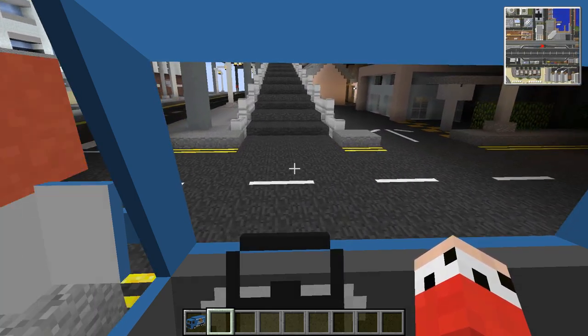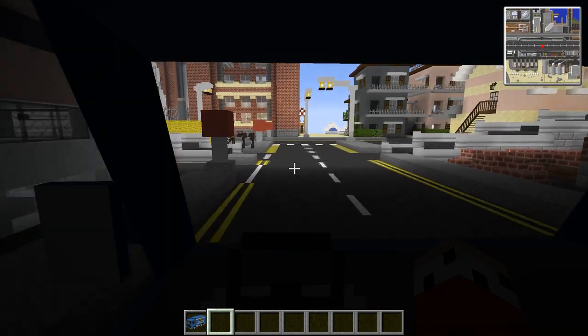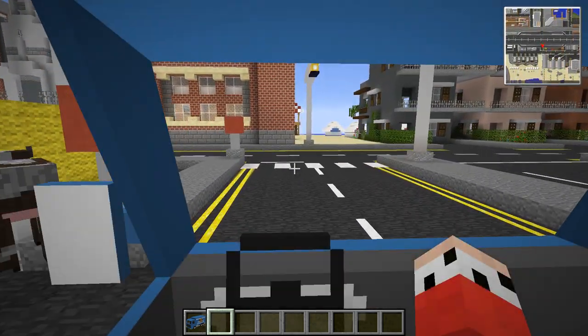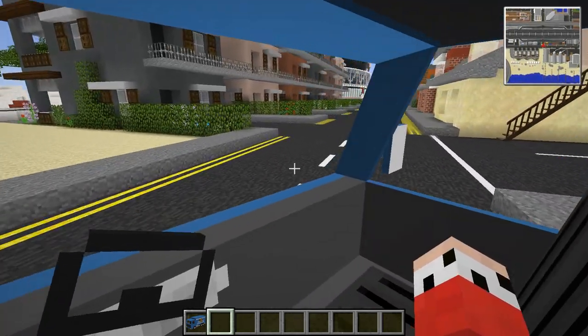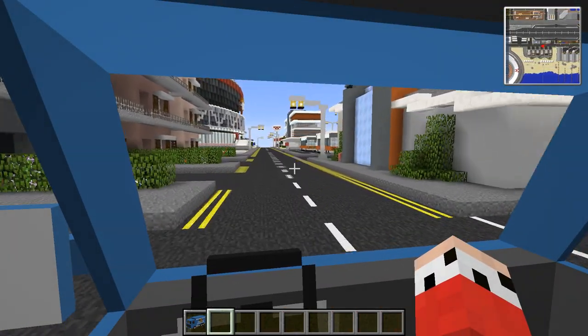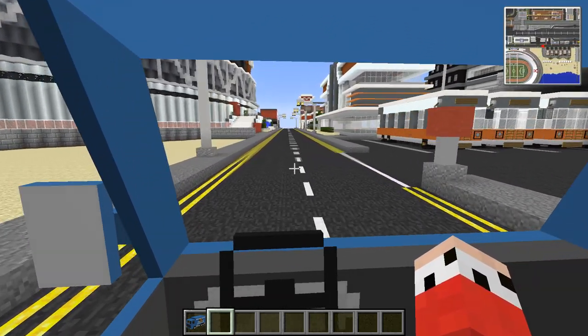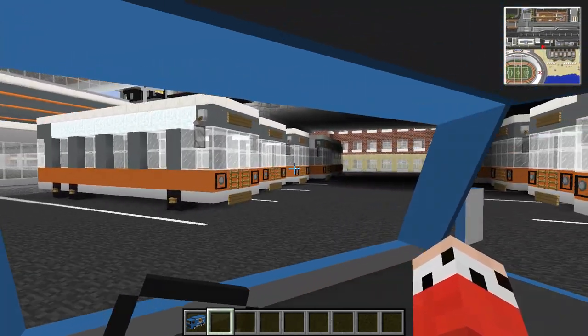Now our paths are only two blocks wide, which don't give us an awful lot of room in order to build stuff on the path. Here it is — here's our bus station. Now, I'm not driving a bus; I'm driving a van because we don't have any buses.